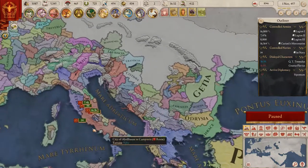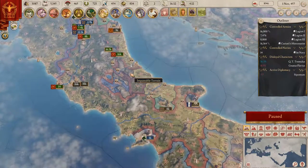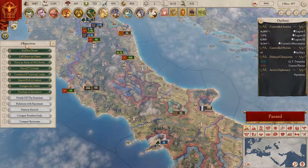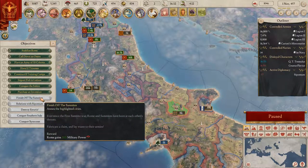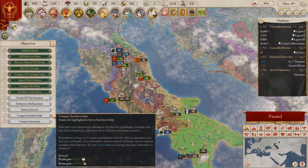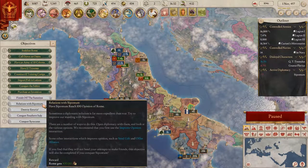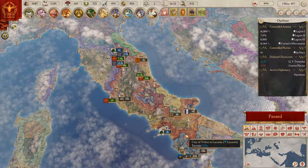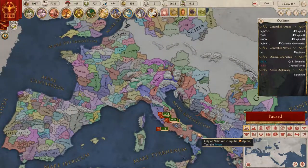We've done some conquering, we still need to get that last little tiny piece to finish off the Samnites. I kind of want to focus on a different thing because the last things are all kind of conquering and diplomatic things - that's kind of the game, conquering the world.